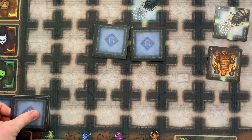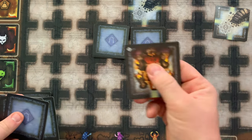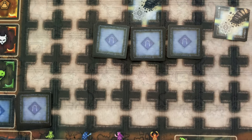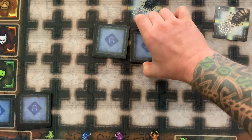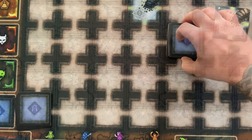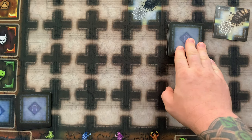Next, draw three more cards from the room deck and shuffle them with the lair entrance. This is deck C. Finally, stack B on top of C and A on top of B. Do not shuffle this combined deck — this is now your dungeon deck.